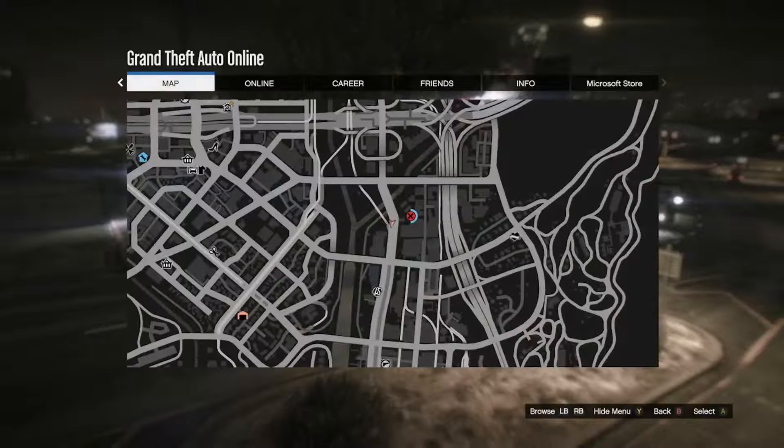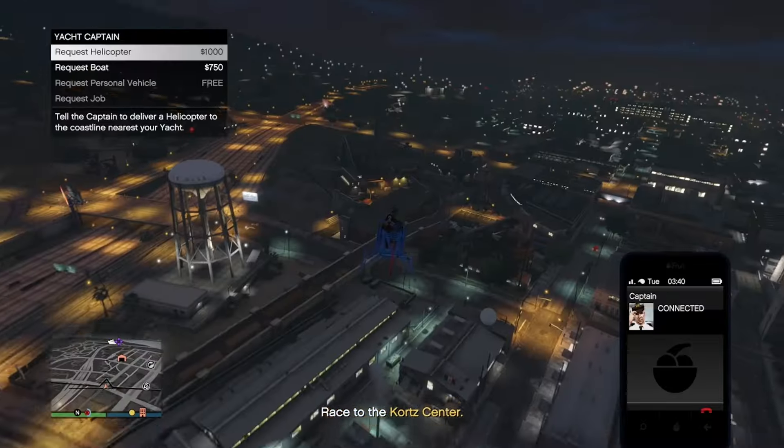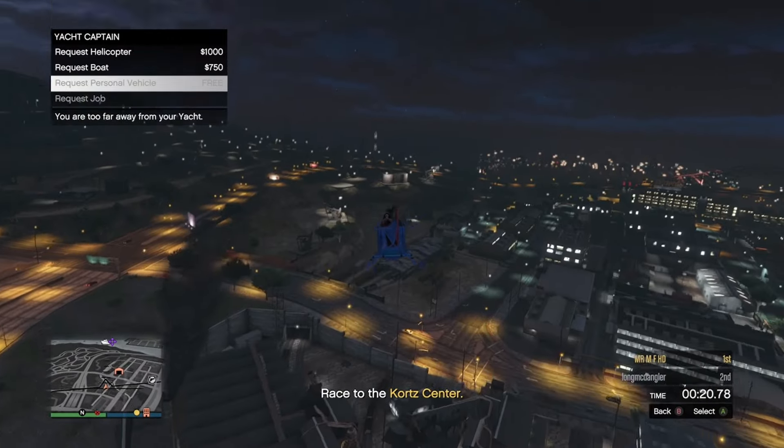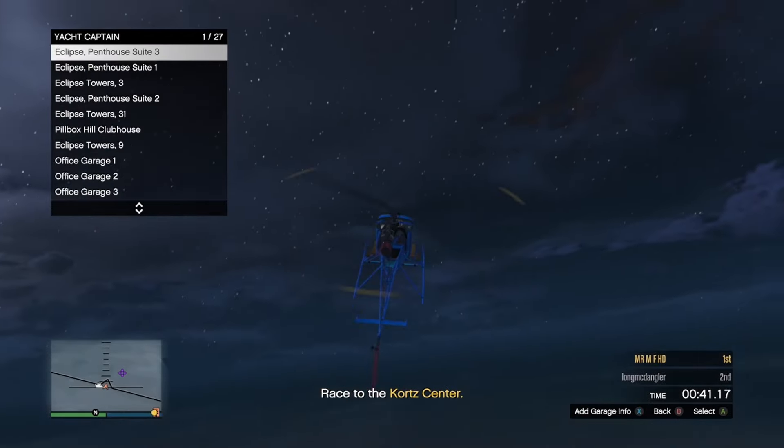Once it starts, you just kind of fly over and go to your yacht. Once you get close, you're going to call your captain and go over to your personal vehicle. You want to wait until you're close enough to where you can call out the car that you want to put the mods on.